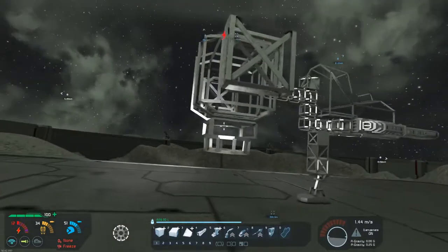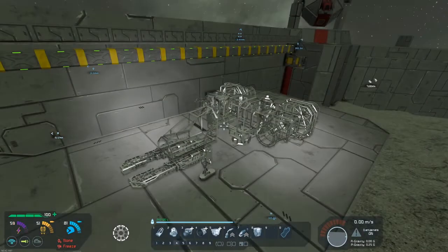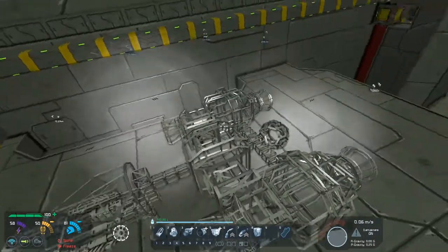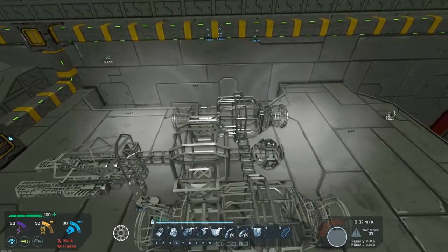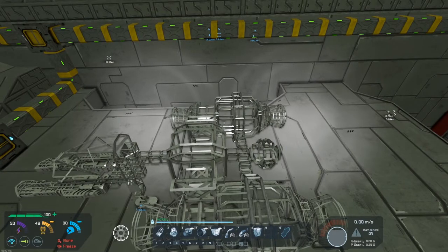Now all that we need to do is fill out the rest of the internals. After about half an hour of tinkering I've come up with this design. You can see the two hydrogen nacelles on the sides that have large hydrogen thrusters and a large hydrogen tank, and then at the back we've got a large reactor — because why would you go with small? Now the only thing I need to do is weld this up.